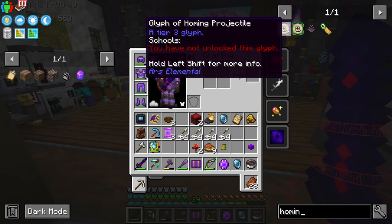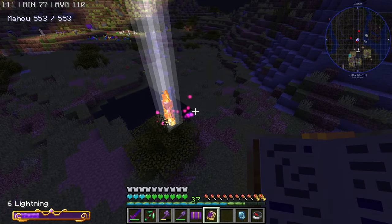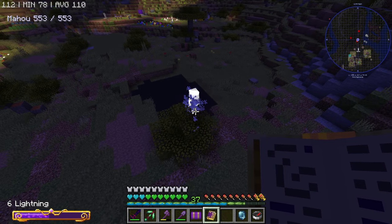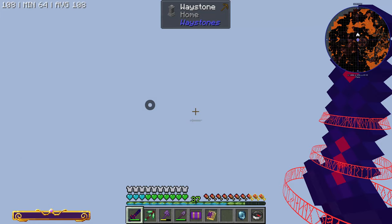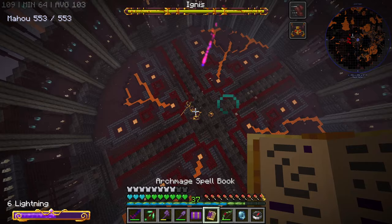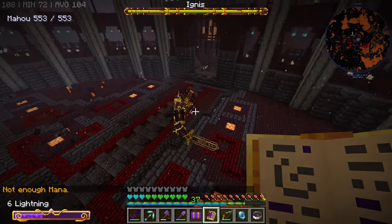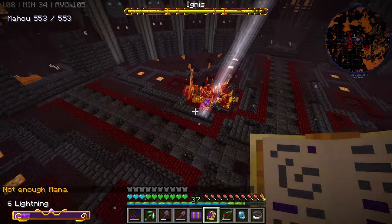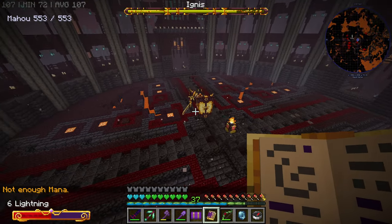There is a homing projectile — it does require a nether star. We do have a homing missile with lightning. It's not that bad. He's dead already. That is from Evilcraft. So I guess let's try this again. I do have my bow. Does it work? I missed — you have to be closer. Well, it's working, very slowly. I'm really hoping that he does not have lifesteal on the projectiles that he fires.